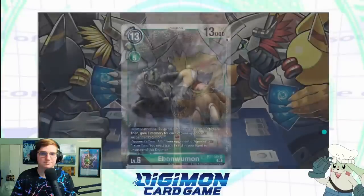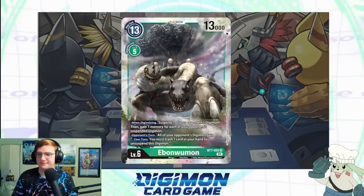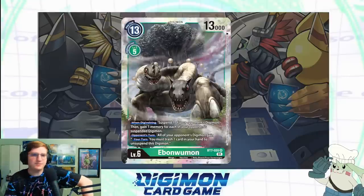Next card — we're back into Digimon. We have a level six Digimon, the first level six we're seeing. Pretty big DP count: 13,000. Its effects are: when Digivolving, suspend one of your opponent's Digimon, then gain one memory for each of your opponent's suspended Digimon. Opponent's turn, all of your opponent's Digimon gain: your turn, you must trash one card in your hand to unsuspend this Digimon. It Digivolves for five cost — quite a lot going on compared to some of the simpler Digimon we've seen.